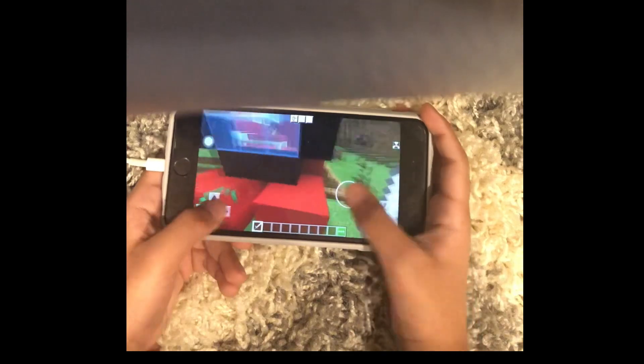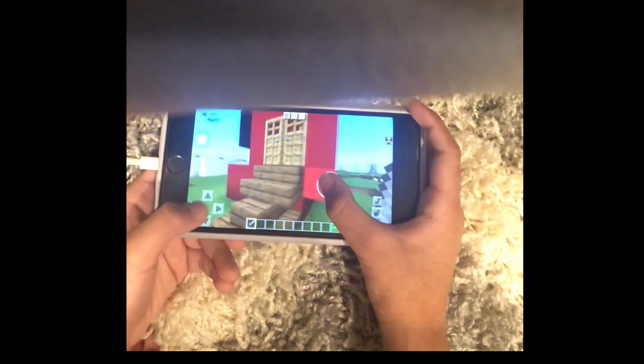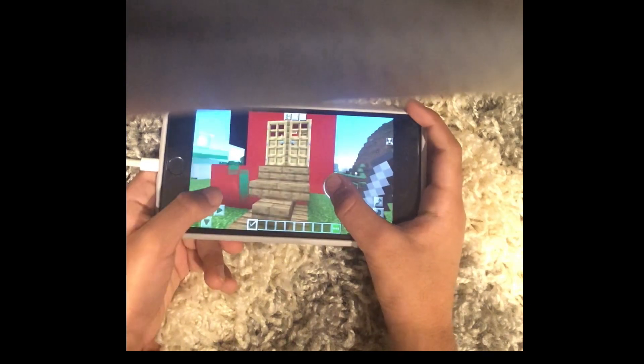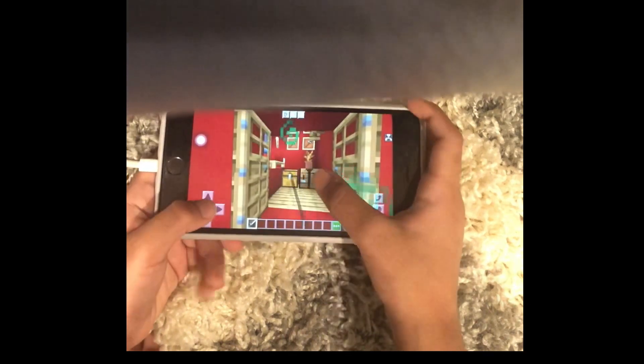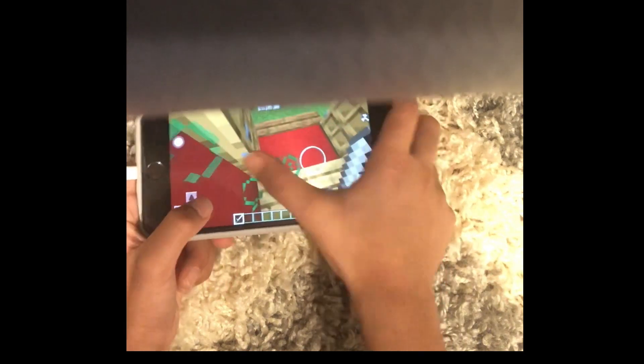You go over here, here's the staircase, and you go up. I couldn't find any red doors so I used oak doors instead. Then you go in, and here's your mini red carpet.